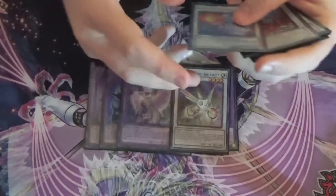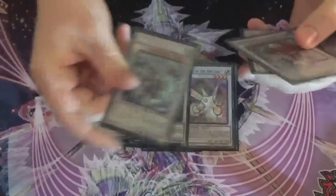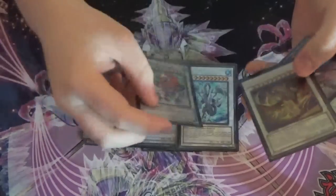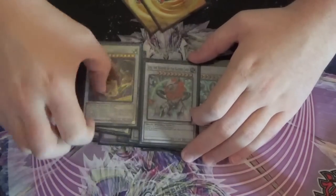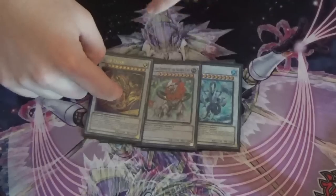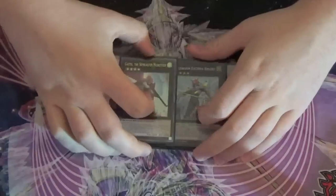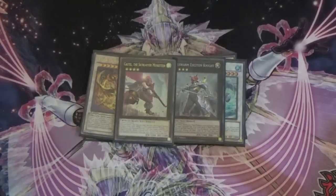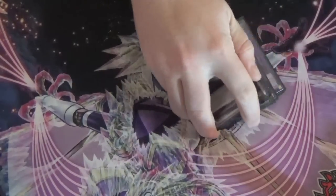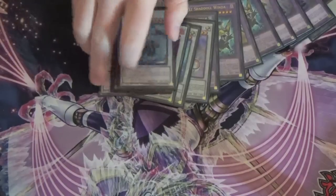Then we play one Herald of Arclight — the nut card. One Armades — this is probably one of the things I might take out. One Black Rose, one Trishula — he's back from the dead. One Leo, one Star Eater — these are the Towers-out options. One Exciton and one Castel for the Rank 4s. You could definitely play more Rank 4s in the deck because of all the swarming you do, but that's pretty much it. Tell me what you guys think about the list — I know I'm going to be playing it at locals for a while, it's been doing very well.